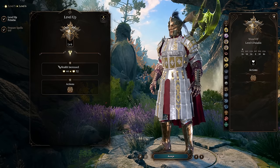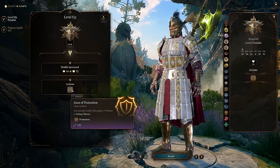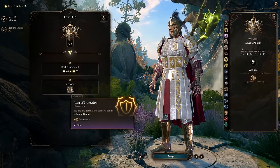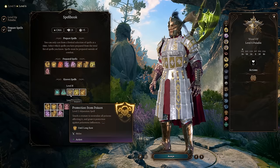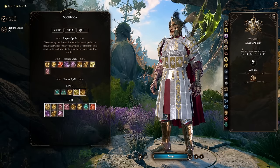At level 6 we get Aura of Protection — you and nearby allies gain a bonus based on your Charisma modifier to saving throws. This is just a nice AoE buff to all of your party members. We also get access to Lesser Restoration, Protection from Poison, and Aid.